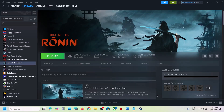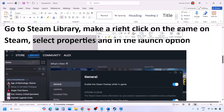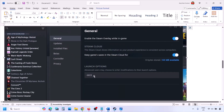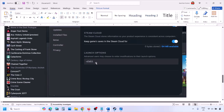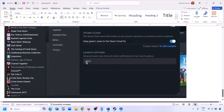Go to Steam library, then make a right click on your game, select Properties, and then in the launch option type in -dx11 and then launch the game and check. If that does not work, this time you can type in -d3d11 and check. Still not working, type in -dx12 and then launch the game and check.